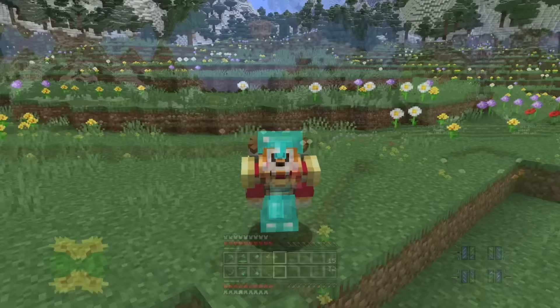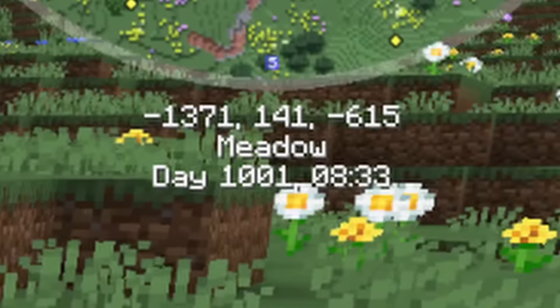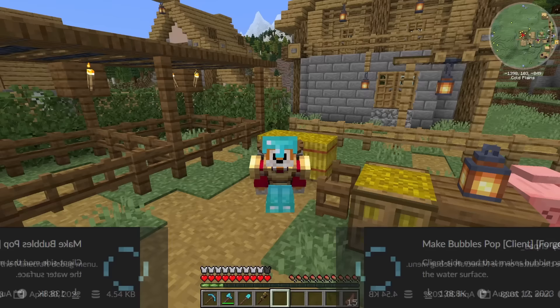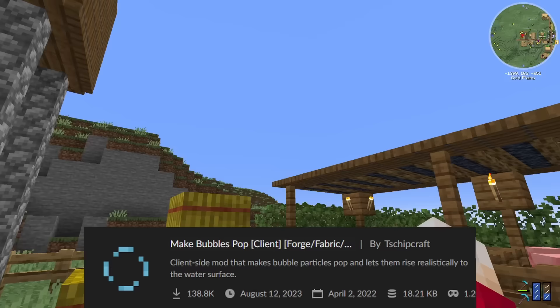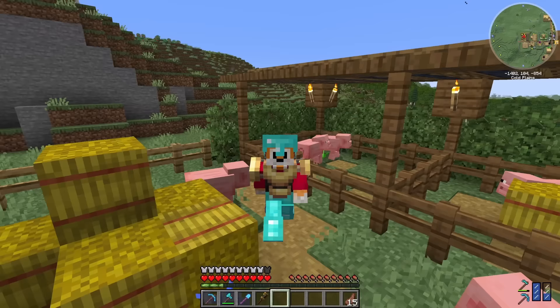First of all, I've got rid of time control — we're going to have the normal length daylight cycle, which means I'm going to be sleeping a whole lot more, but the time has been adjusted to actually reflect the proper time in the game. I've also got rid of the better F3 screen, the make bubbles pop mod, and better animations collection, which means pigs look normal again.